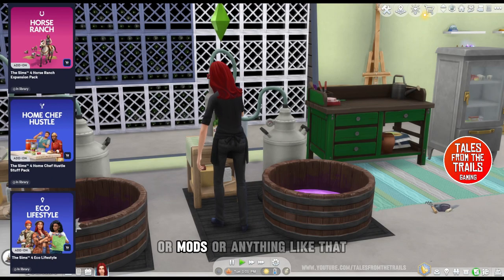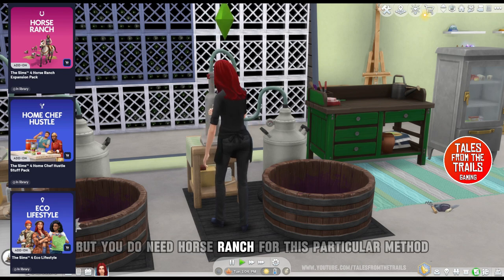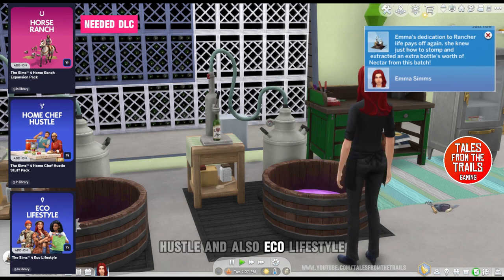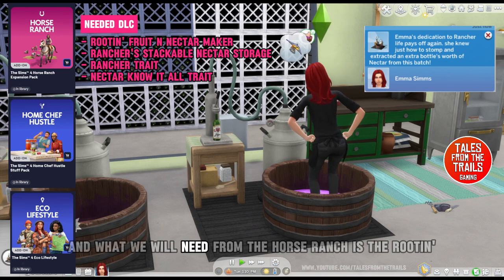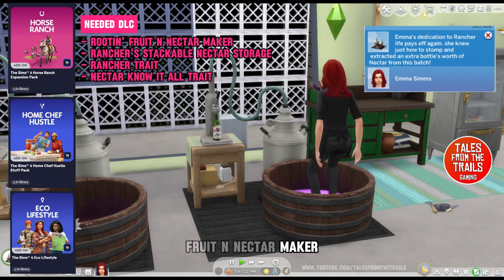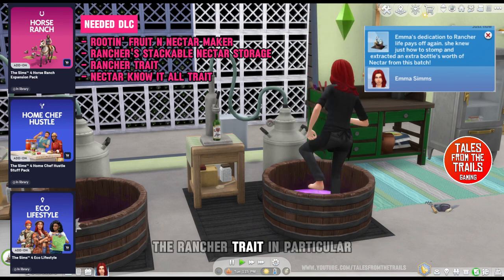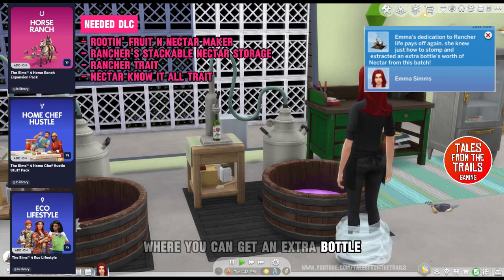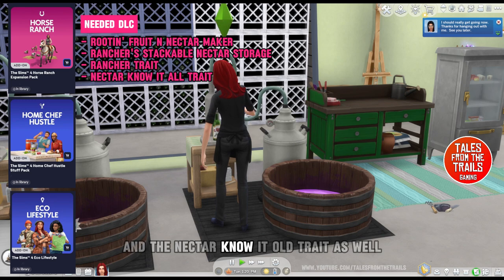You do need Horse Ranch for this particular method. You'll also need Home Chef Hustle and Eco Lifestyle. From Horse Ranch, we need the Rootin' Fruit and Nectar Maker, the Rancher's Stackable Nectar Storage, and the Rancher trait, which gives you a chance of an extra bottle when making nectar, as well as the Nectar Know-It-All trait.